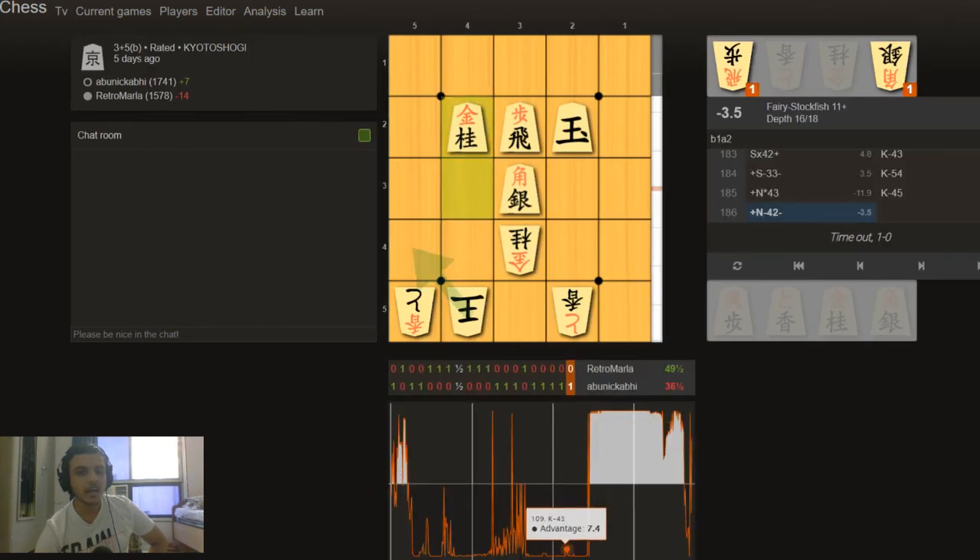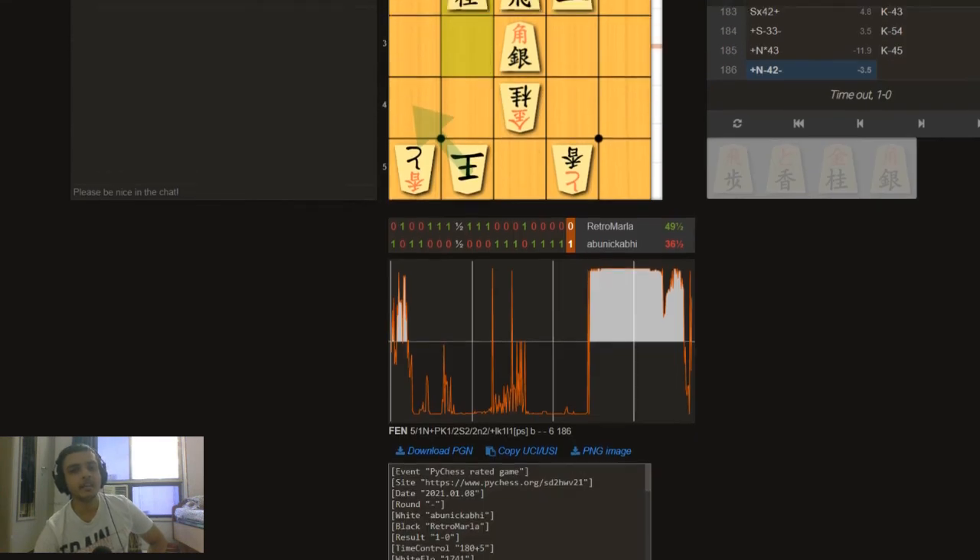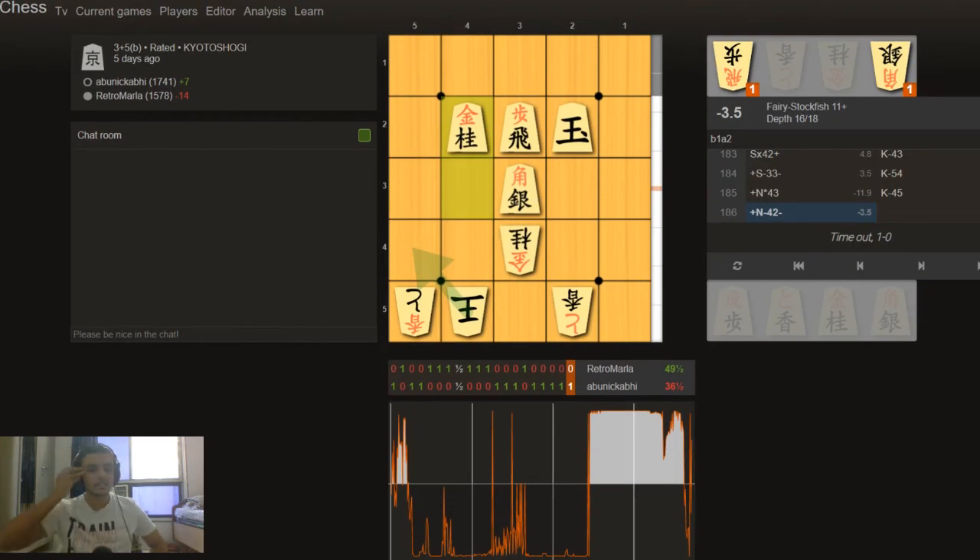Let's look at the eval bar and how crazy it was in Lichess. At the start I had a lot of mates and missed them, then at the end he was winning, and at the very very last I was winning. It was a crazy game — and that's Kyoto Shogi, even if it's played on a five by five board, it's hard.